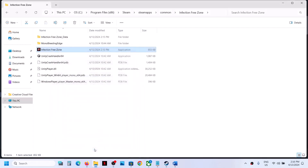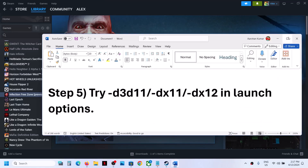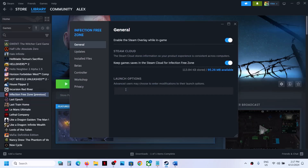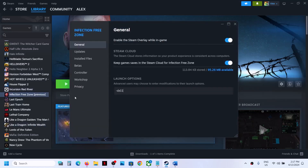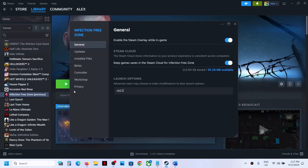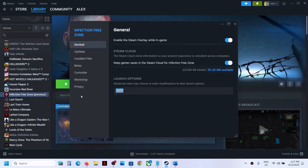The next step is to try DirectX 11 in the launch options. Right click on the game, select Properties, and in the launch options type -d3d11. Launch the game and check. Still not working? This time type -dx11. Launch and check. Still not working? Type -dx12, launch and check. If still not working, remove this and follow the next step.